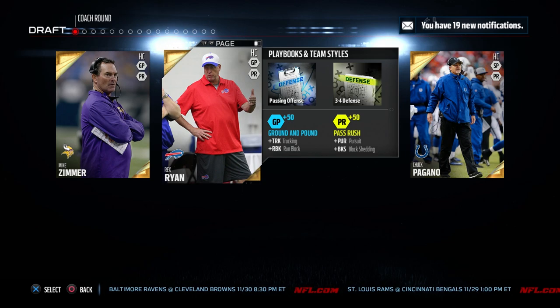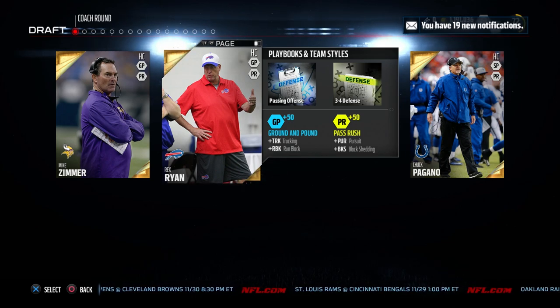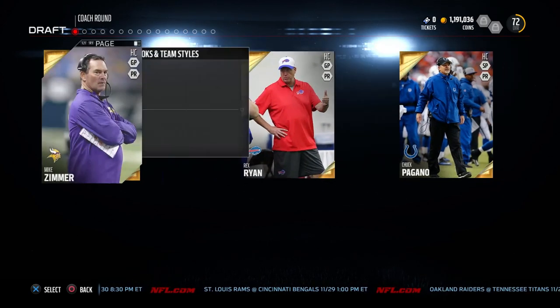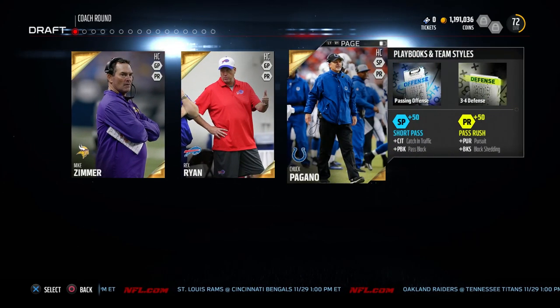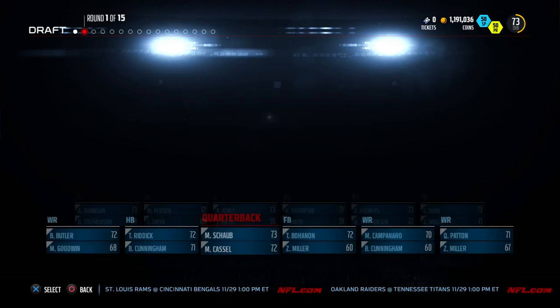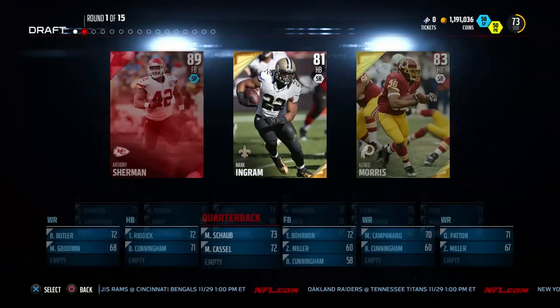We're starting off obviously with the coach, and none of these coaches are really ones that I'm particularly comfortable with. I've used the Vikings, I've used the Bills — don't really like either of them to be completely honest. So I tried out the Colts. I'm not really a huge fan of the Colts, but that's what we decided to go with. I'm not comfortable with the playbook, haven't ever used it, so I don't even really know what the plays are in it.